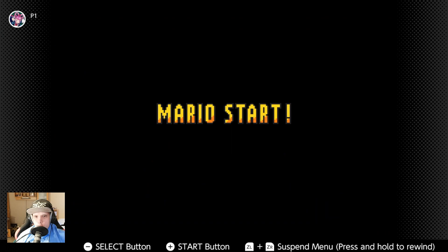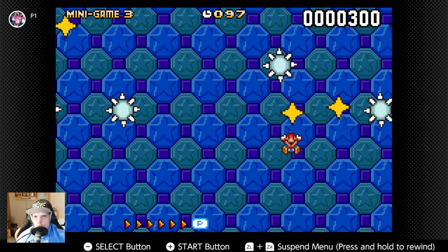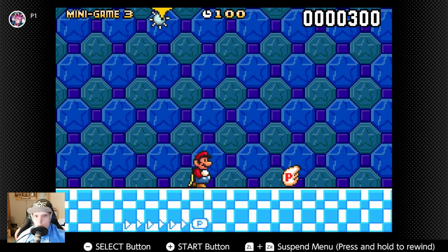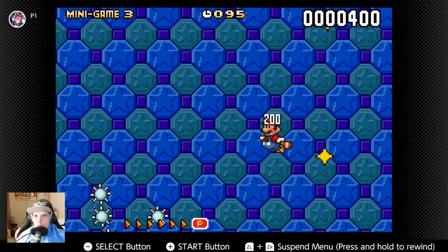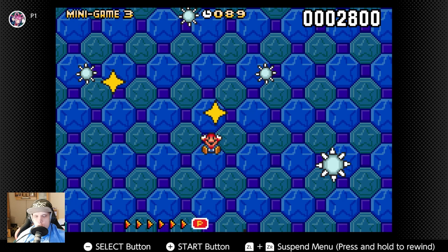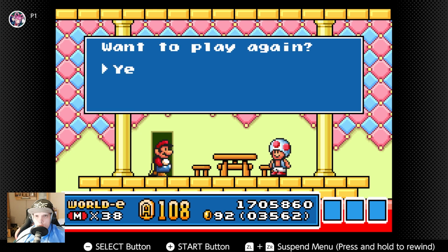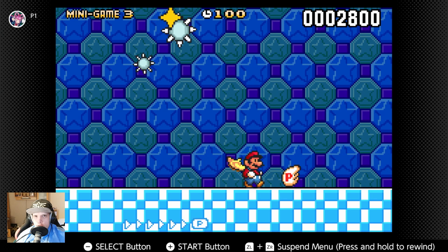Okay, we are trying it one more time. Come on. We are getting more and more points. Okay, we are trying it one more time and then I'm looking for the E-Coin.